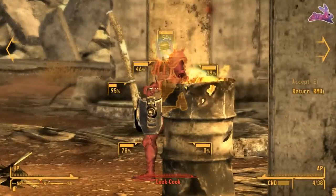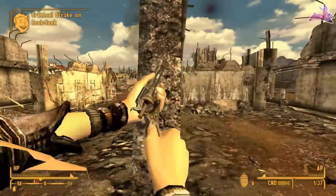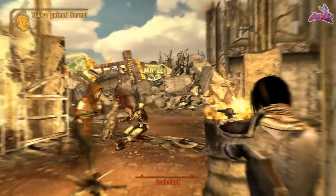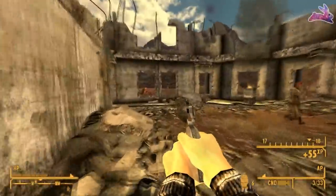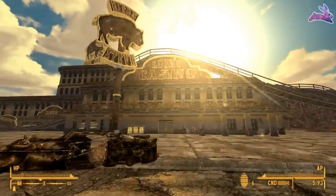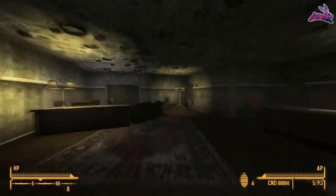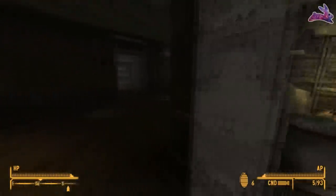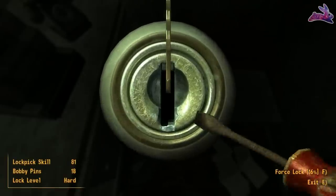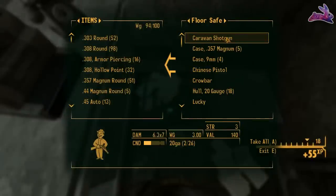Looking at the stats, Lucky dominates over the regular .357 Magnum — more damage, higher rate of fire, higher critical hit chance, lower AP, etc. You can get this gun pretty early on as long as you have a high enough Lockpick. It's located in the Bison Steve Hotel inside Prim. Once you clear out the powder gangers, go to this room, find the safe on the floor, and if you have a Lockpick of 75 or higher you can open it and Lucky will be inside.